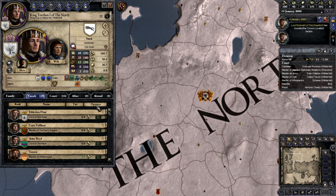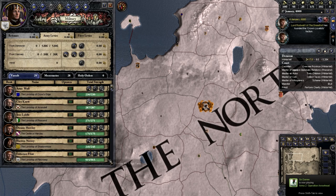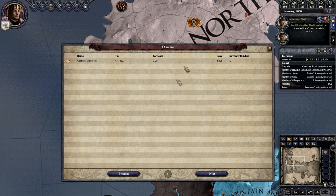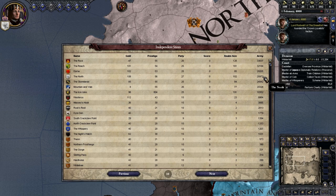Let's quickly go ahead and look at vassals. Everyone loves you which is cool — I'm a king in the North. Everyone loves me which is really nice. I'm going to go ahead and hold a feast I think. I can raise 31,000 men which is pretty nice. Let's go ahead and click on the ledger to see how many men everyone else can raise. Independent states, army — so yeah I can pretty much raise the most men, one of the most, which is really really nice.